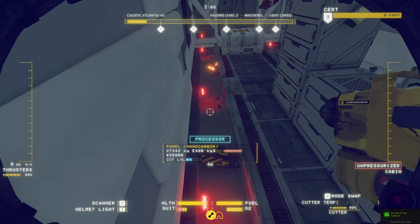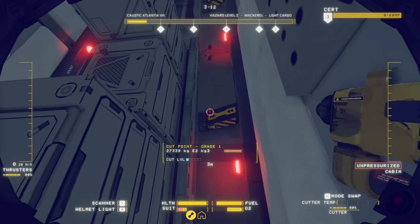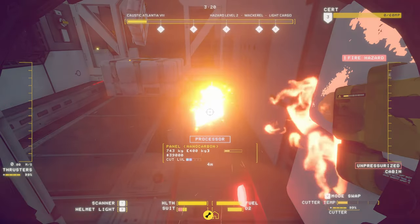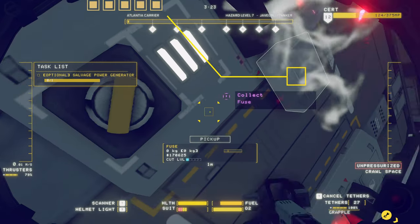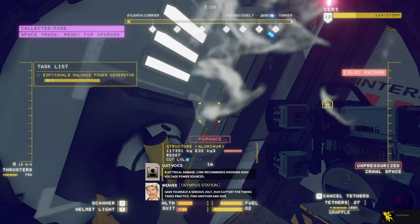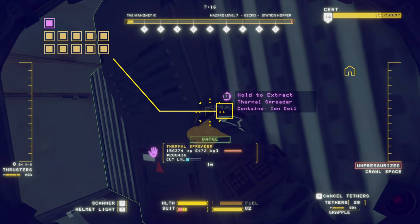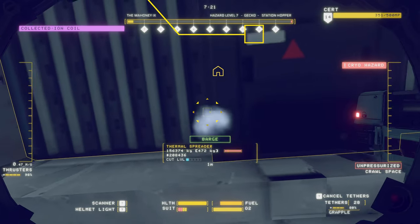Then we'll go over a couple of the damaging achievements. It's Heating Up is for receiving fire damage — just use your cutter on something to burn it up and move through the flames before they go out. Similarly, Truly Shocking is for receiving electricity damage: damage an electrical item and it'll start shooting electricity out, then just move into it to take some damage. The last of these is Breaking Ice for receiving cold damage — find one of the coolant things, cut it with your cutter, and it'll start shooting out coolant. Just float into it and you'll take a little bit of damage.